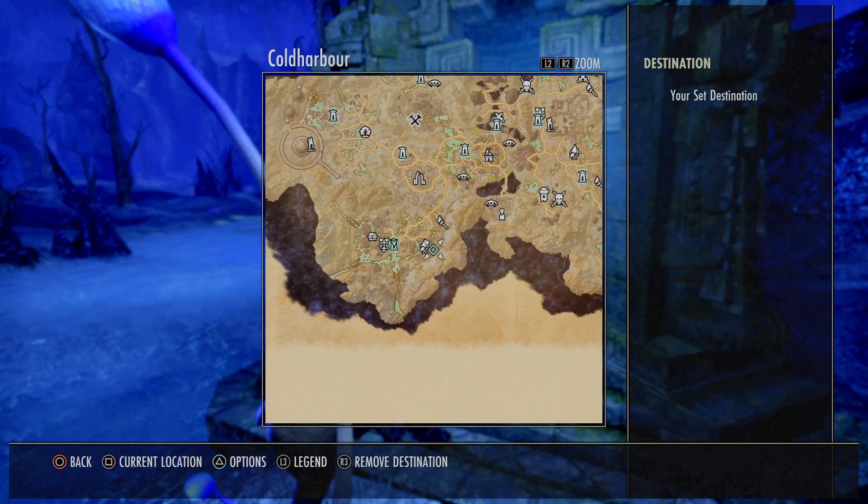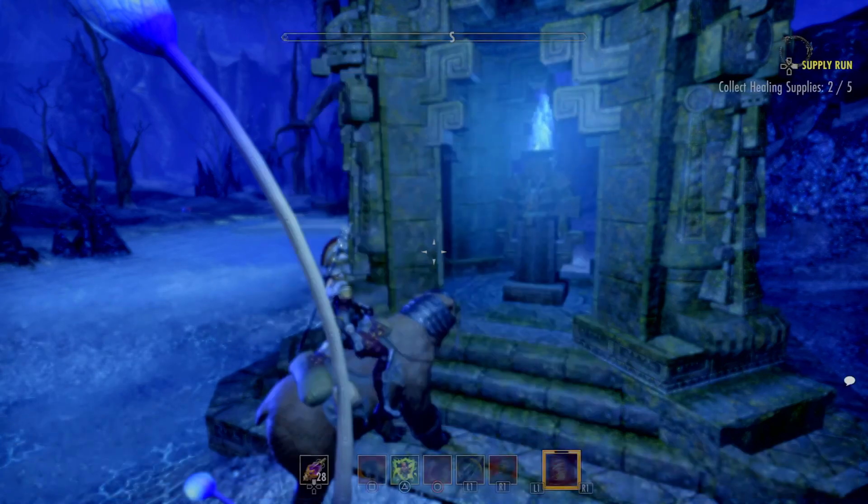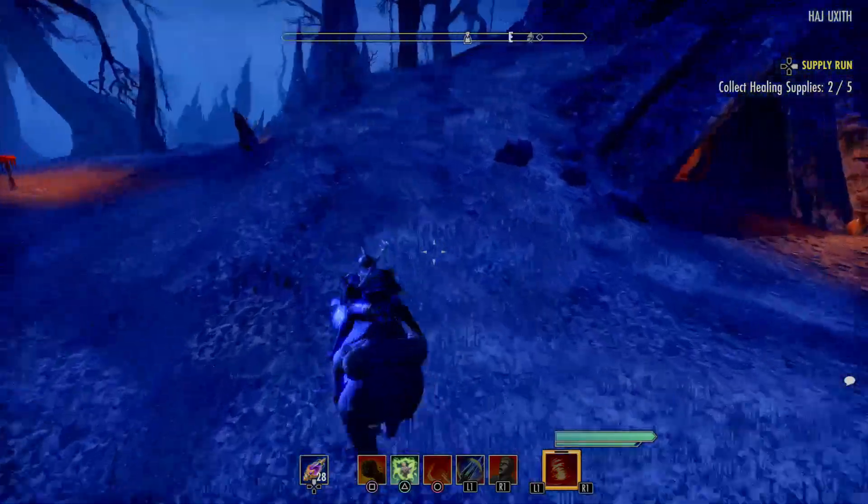From here we're going to go ahead and make our way east to this point that I have marked here, just on the other side of the Font of Schemes. Let's go ahead and start heading in that direction. This is the Cold Harbor treasure map number one.